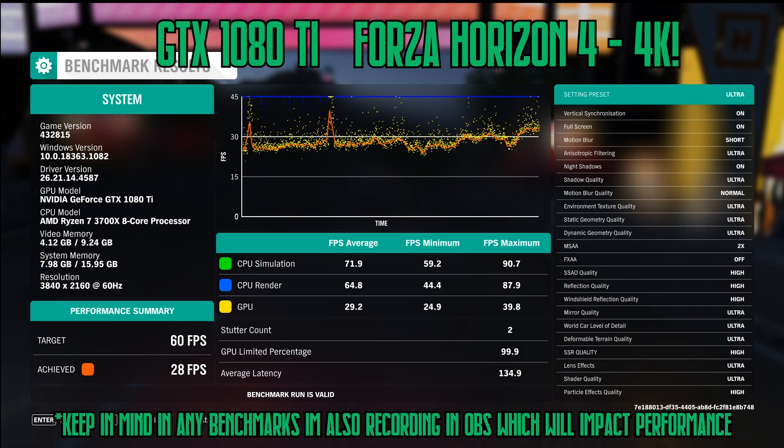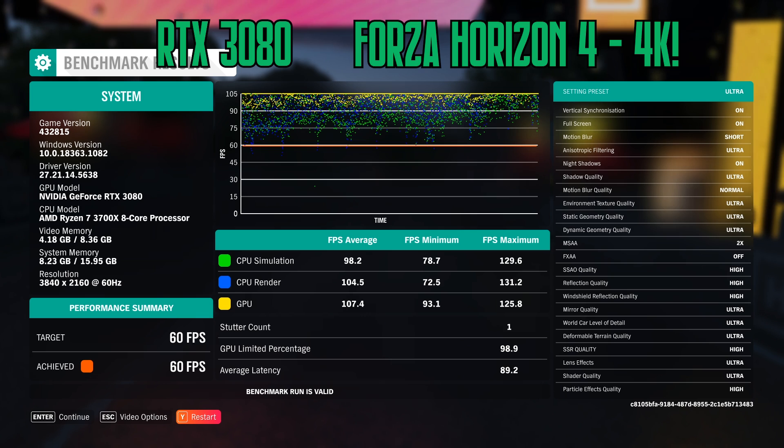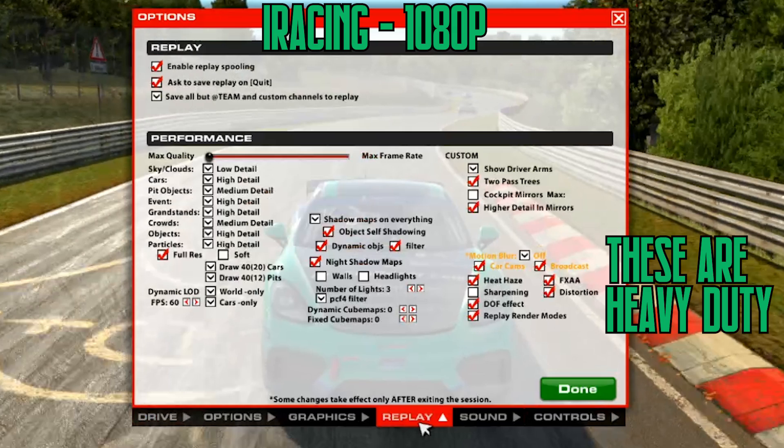The GTX 1080 Ti was definitely struggling there at 4K — it was averaging about 28 frames per second, hit a minimum of 24 and a maximum of 39. Overall it was struggling. Then if we look at the RTX 3080, it did pretty well. It ultimately did a locked 60 FPS, but managed a maximum of 125 and actually a minimum of 93, which for 4K is pretty incredible. Let's move on to some iRacing.